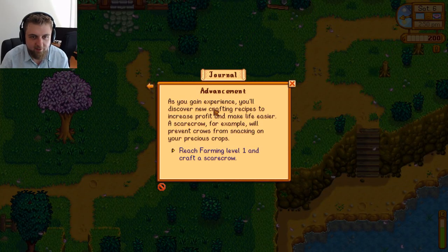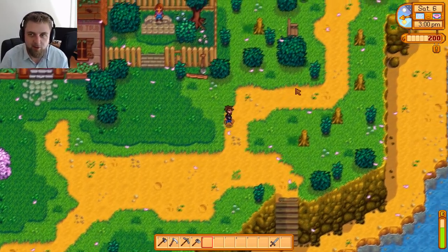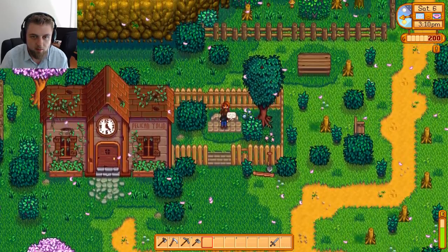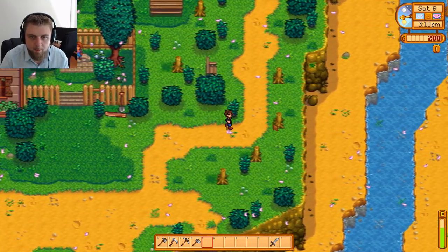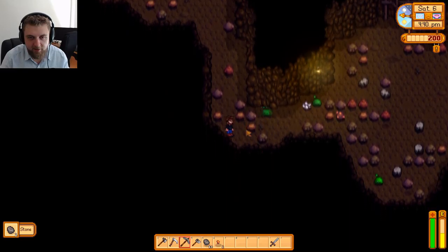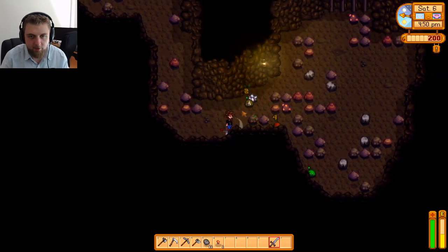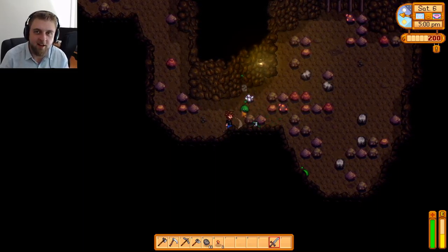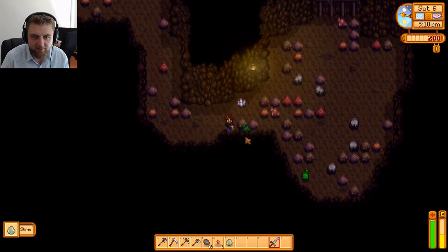Quick recap: what do we have to do? Explore the mine, reach level 5, reach farming level 1, build a coop — that's going to be really expensive — and then introduce ourselves to those people. The only thing we can really do immediately is explore that cave. It's like a landslide every day in here — new rocks to destroy, new slimes to hit. Two slimes at once — I'm getting double-teamed by slimes. How does every game have slimes in it? Minecraft has slimes, Terraria has slimes, this has slimes. There's just too many slimes going on.